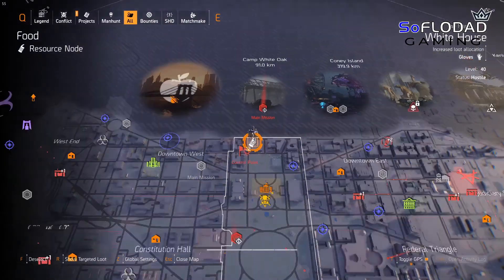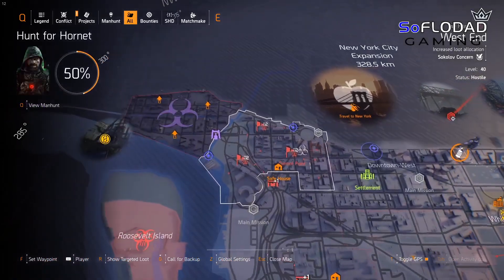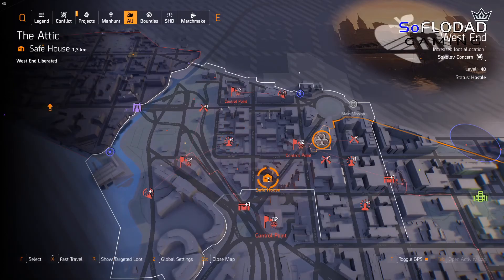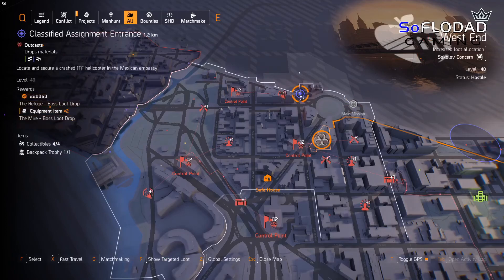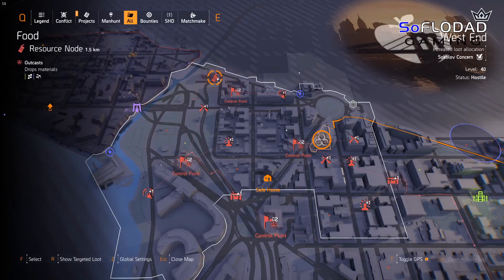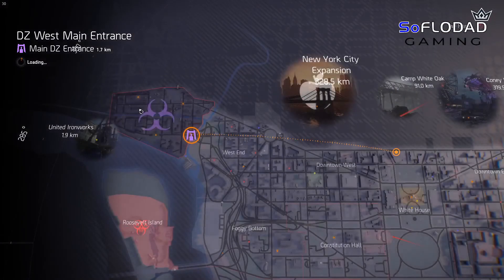The next spot is up in the very corner of the map — we have two to do up here in the West End. One is Riverside Gas Station, and the other is the donut shop which is a territory control. You can either fast travel to the attic and then go over and do Riverside, then come up to the food node at the donut shop; or come over to the classified assignment if you've completed it, or go to DZ West main entrance and run up to the food resource node at the donut shop or down to Riverside. But you have to do both.